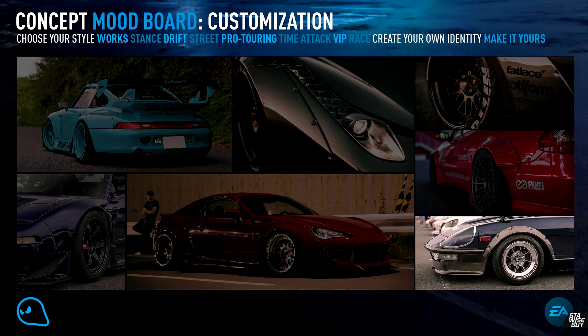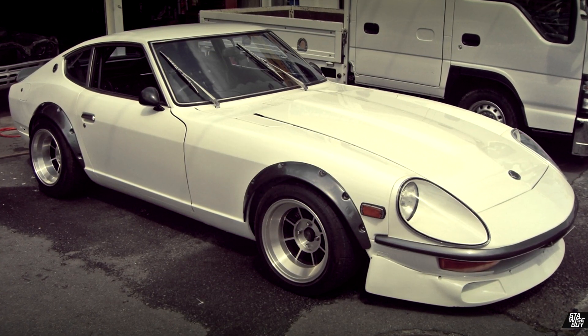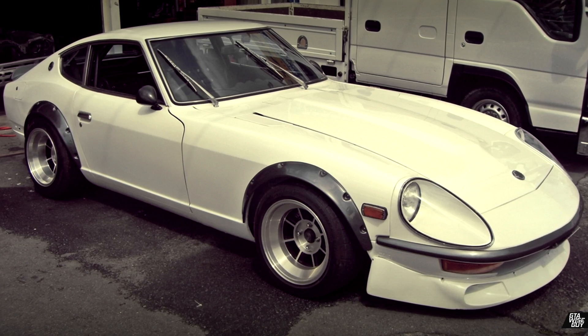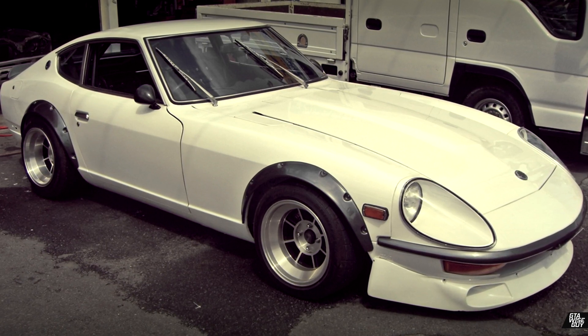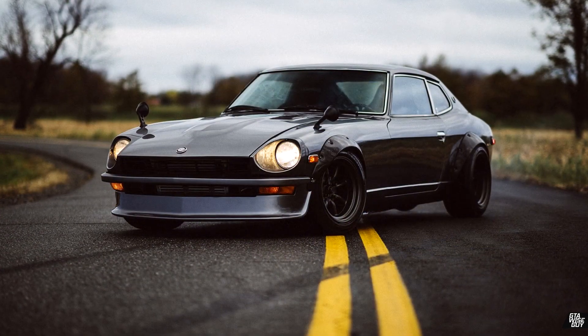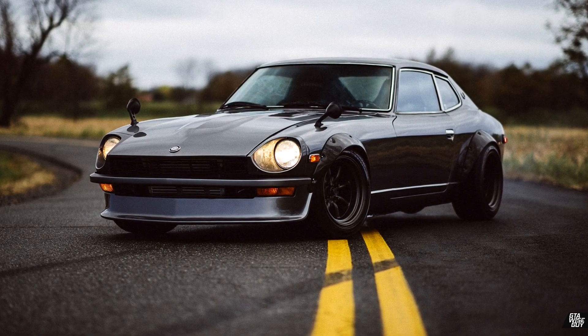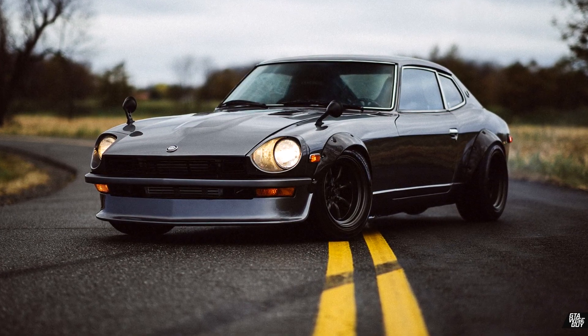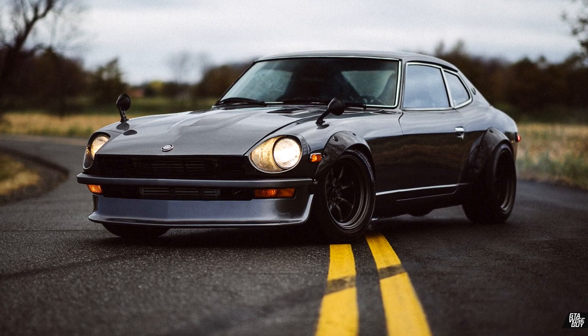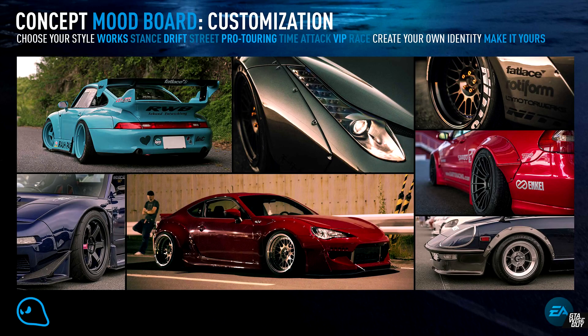The next vehicle we see is a Datsun 240Z G-nose. This is a really cool car — it's not the standard version, it's got a long nose on it. If you think of the Charger with its Daytona nose, it's similar to that. Maybe we can even get a Charger with a Daytona nose in the game, because this is a big jump from just flares — it's changing the whole front end of the car, so that level of customization is massive.